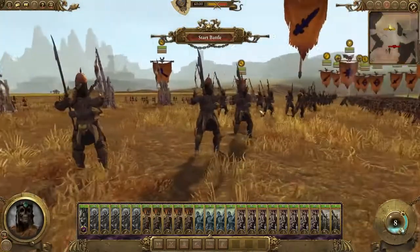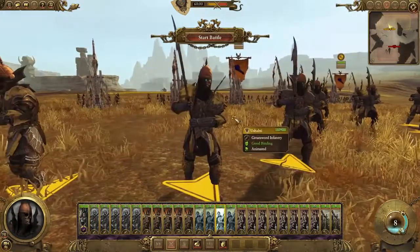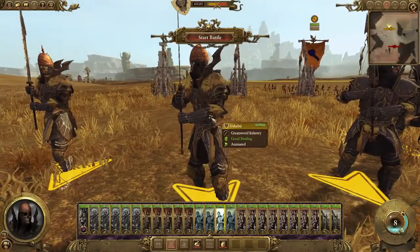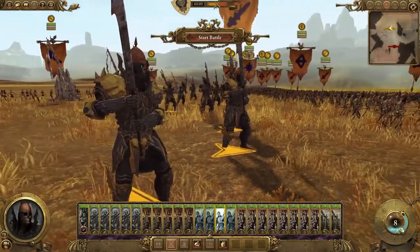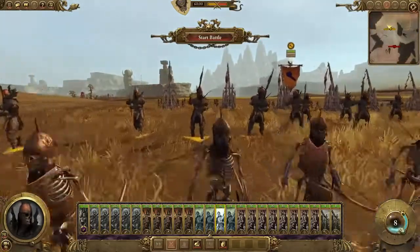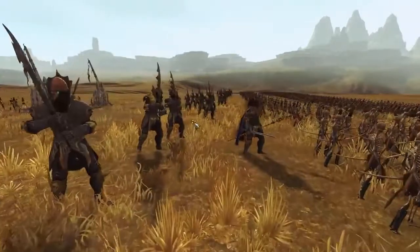I'm not even gonna try and pronounce this name... I guess I did try. But I've seen these guys before in Call of Warhammer and they are really really strong, so I can't wait to see what they do in this battle. They're just like huge skeletons with some undead armor on, so it breaks a bit of the immersion of playing the Tomb Kings, but they still look awesome — much bigger than the normal skeleton, with a huge two-handed weapon. There are only 18 of them in a unit, so these guys are very brutal in combat.